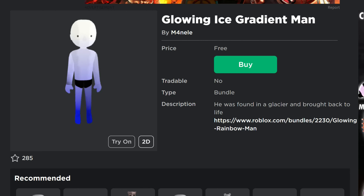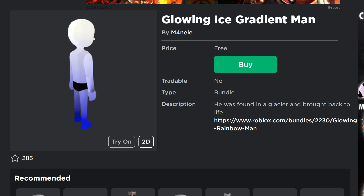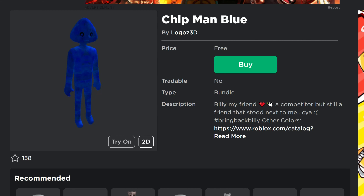Glowing Ice Gradient Man — they're getting really clever there with just a little gradient on his texture. No big deal. I learned how to do gradients in Blender, so this is what we've got. We've got the Chip Blue Man — we've seen several other versions of this. I will put a link to all of these in the description so you guys can go get them for free while they're available.